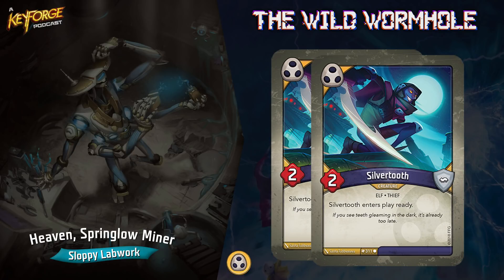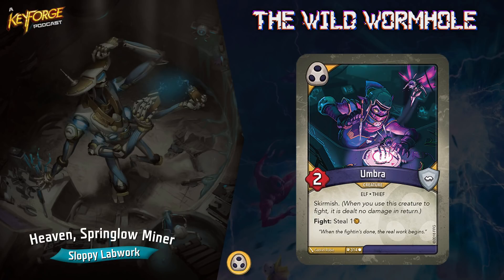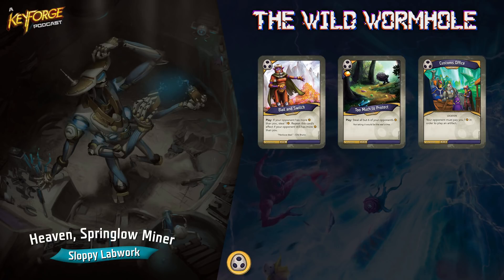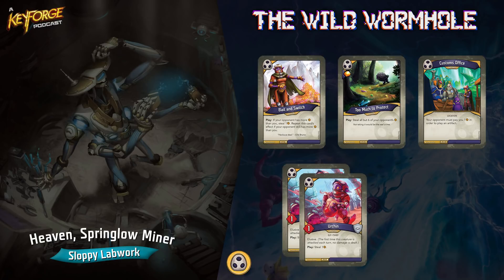Another one is Nexus — a three-power creature with elusive; reap: use your opponent's artifact as if it were yours. I like that a lot, especially for one-time sacrifice artifacts like Potion of Invulnerability. Even if it doesn't help you, it's nice to get it off your opponent's board. Next up are two Silver Tooths — two of my favorite creatures in the game. Silver Tooth is a two-power creature that enters play ready, so you play it and reap with it most times. I like having two Silver Tooths for quick amber. I have Umbra — a two-power skirmish creature; fight: steal one amber, and skirmish means you're not dealt damage in return, so you keep fighting and stealing. And two Urchins — one-power, elusive, play: steal one amber. I have tons of ways of stealing amber in this deck, especially in Shadows.